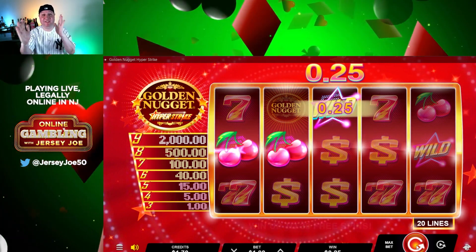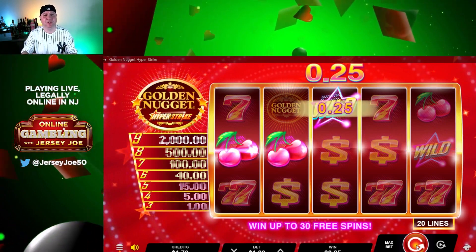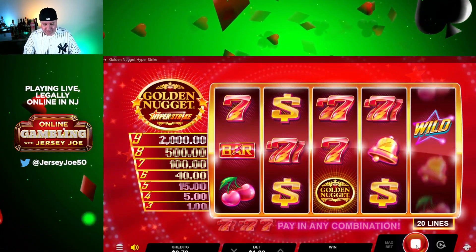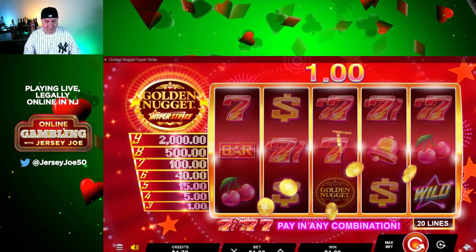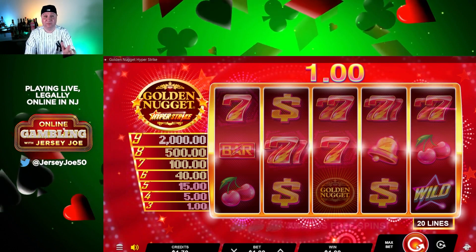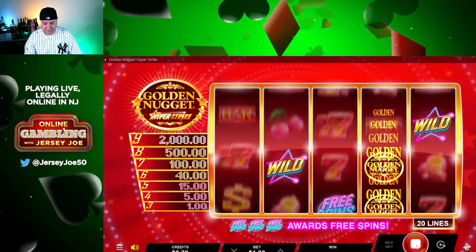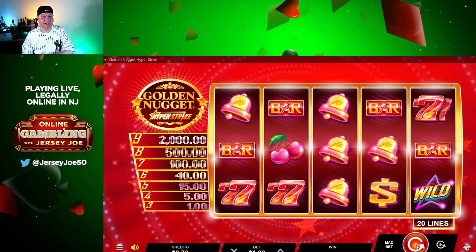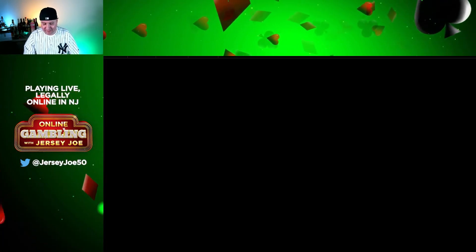Think some positive vibes here — come on, gold nugget. Same deal, holding on here. Keep those positive vibes going. Hopefully this is not our final spin. And that's it — no doubt. 70 cents left. Close out of that game. Unfortunately, not a winner on this one. It's your machine, Gold Nugget — it's your logo we're playing with.